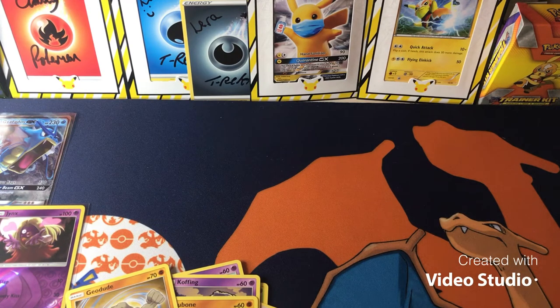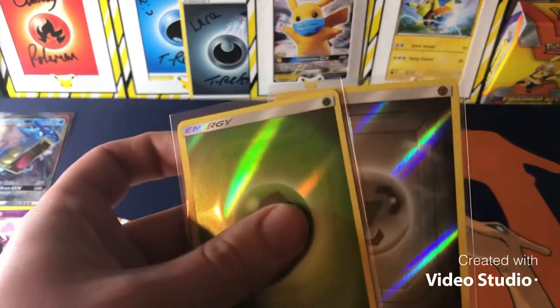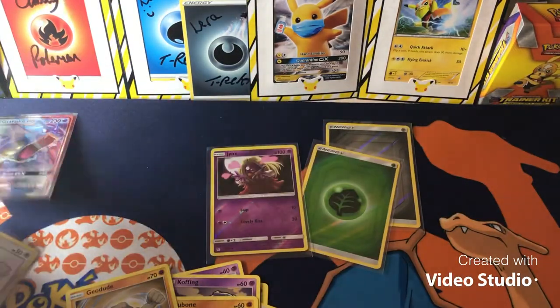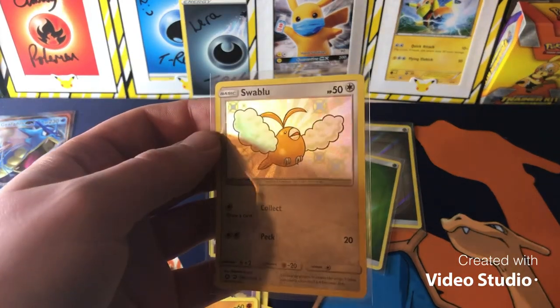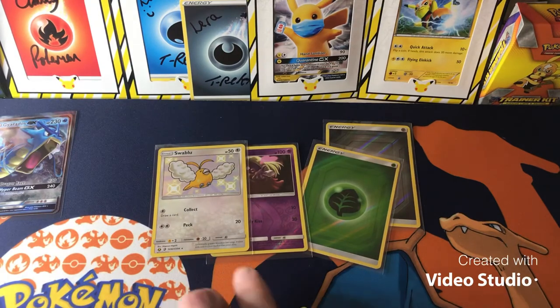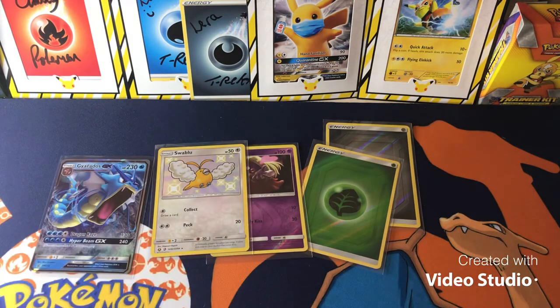It's nice having these energy cards. And I've got a Swablu — I don't know how to pronounce that, bully me in the comments. English man can't pronounce stuff, I cry every time. Yeah, not the best pulls really, I mean except for that shiny, but still.